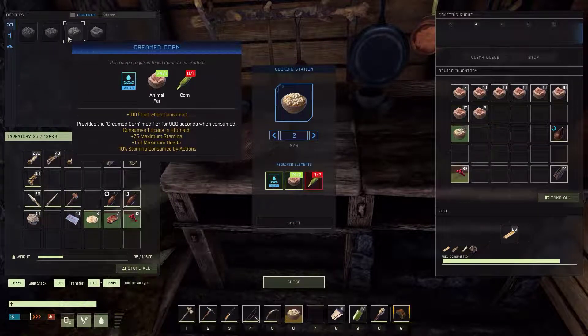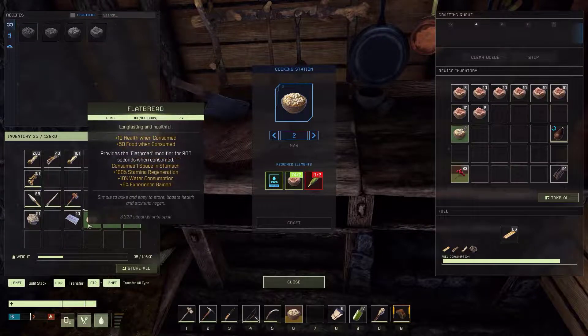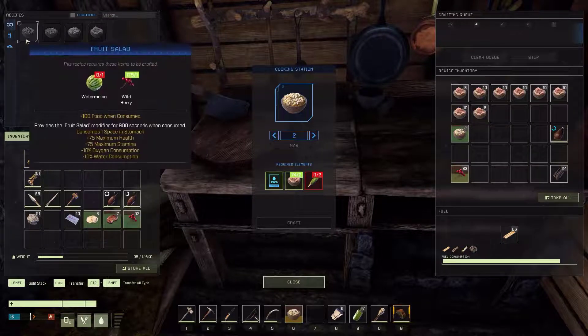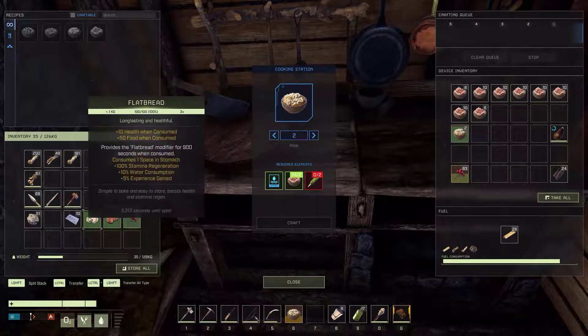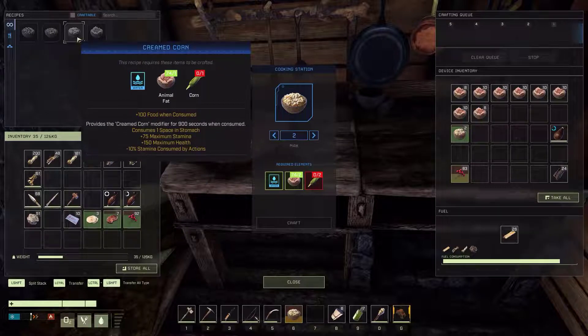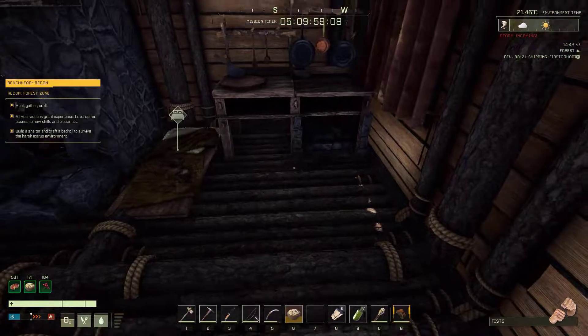My favorite combo is fruit salad combined with creamed corn and cooked meat. When I look at the stats of flatbread, I'm not too impressed — it gives a plus 5% experience gain, but I'm more concerned about staying alive. Plus 10 health from flatbread is not as impressive as plus 150 maximum health from the cooking station foods.